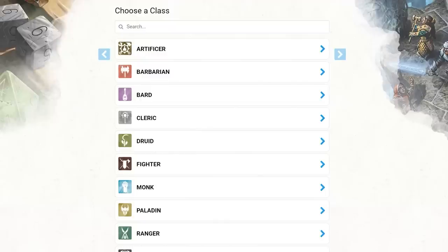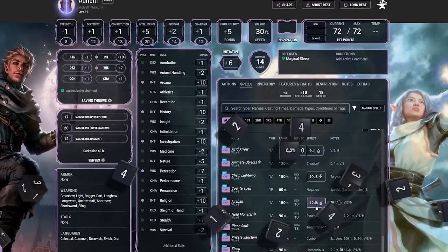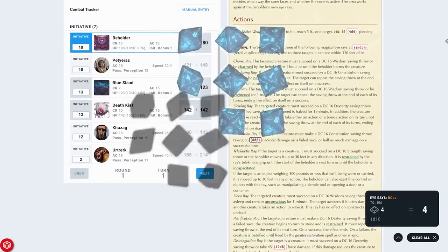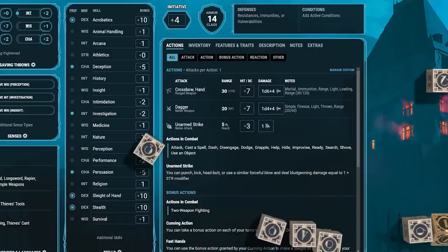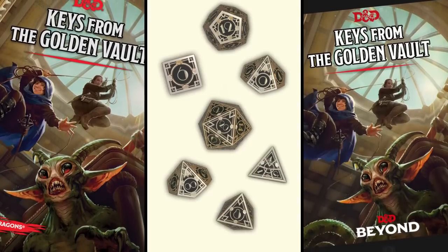You can pre-order Keys from the Golden Vault right now on D&D Beyond. If you're new to D&D Beyond, welcome! It's our official digital toolset that makes D&D even easier to play. It's free to register, so get in there and start creating characters and encounters. It'll also include the digital perks you've come to expect from pre-ordering on D&D Beyond, including a new digital dice set exclusive to pre-orders. You can also pre-order as a digital-physical bundle — you'll get the physical copy of the book, the digital copy on D&D Beyond, and the cool DDB perks.